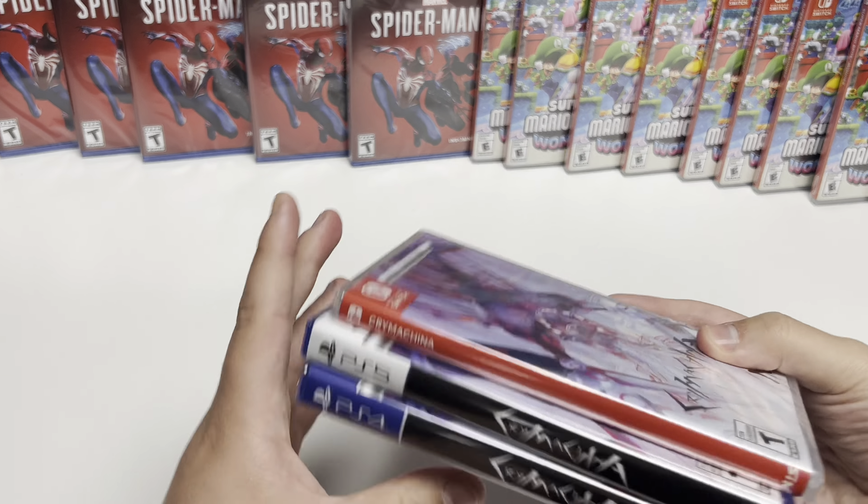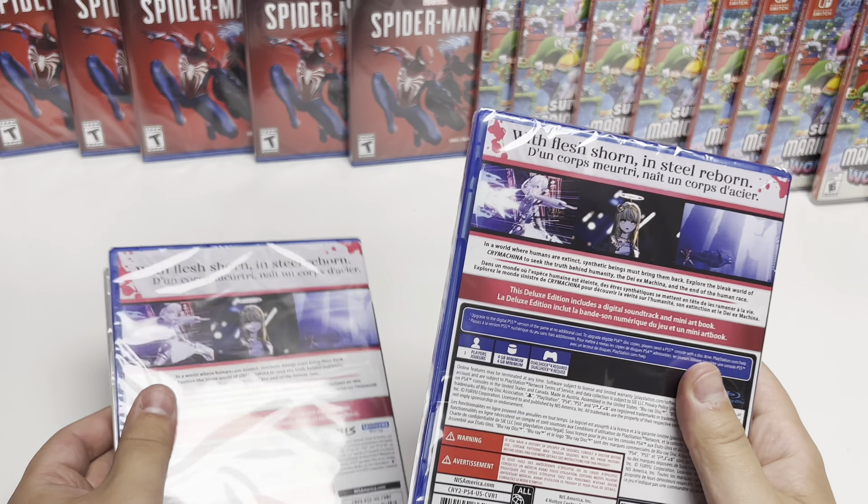Checking out the spines here: for the Switch we have the standard red with white lettering, and for the PS4 and PS5 we have the black background with the logo. These are white full copies.